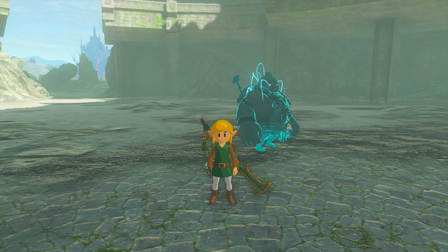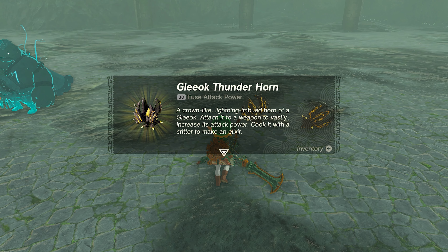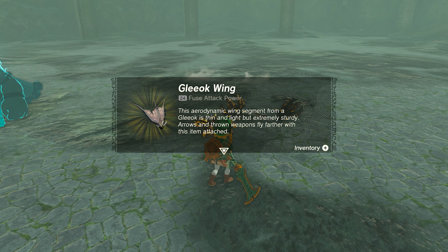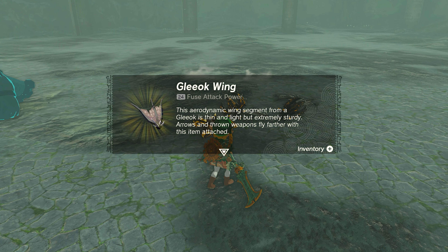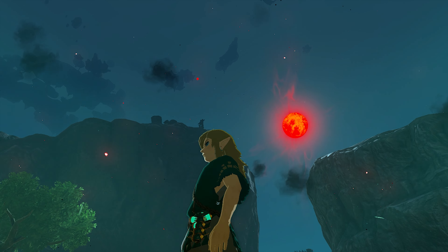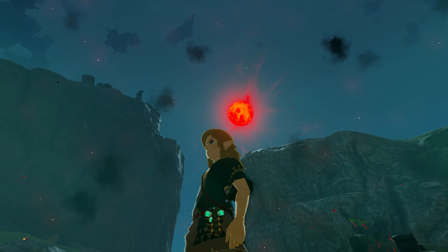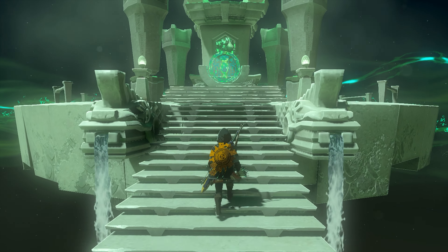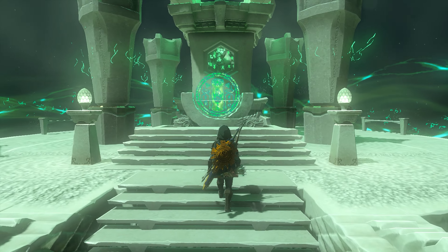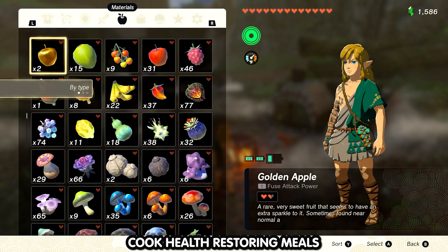The Thunder Gleeok does have some pretty sweet drops if you manage to defeat him. You can get the Thunder Gleeok Horn, the Gleeok Wing, and the Gleeok Guts. The Gleeok Horn and the Gleeok Wing add an insane boost to a weapon's attack power and can be utilized to take down other Gleeoks of different elements more efficiently. The Guts can be fused to weapons as well, but I prefer to use the Guts to cook with.